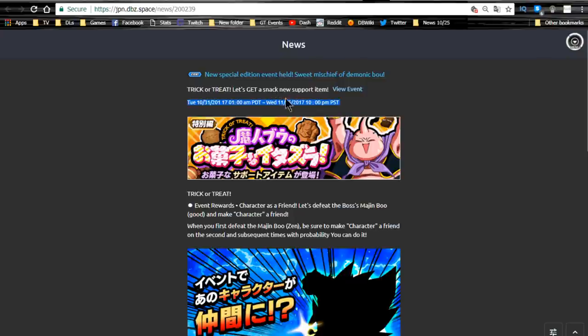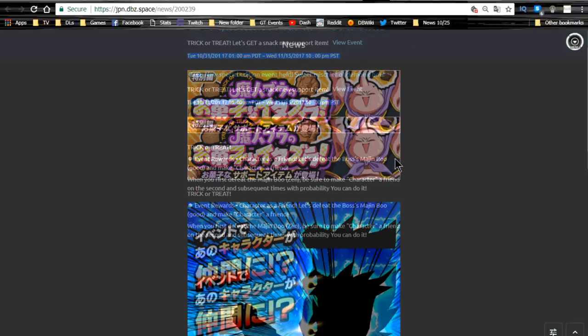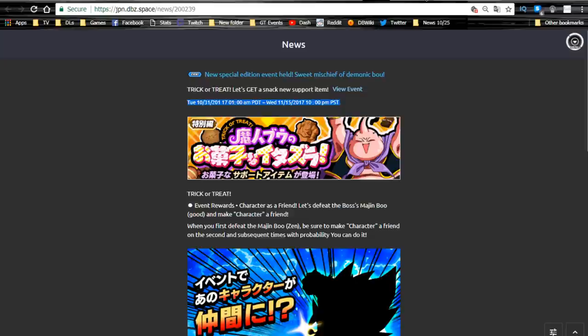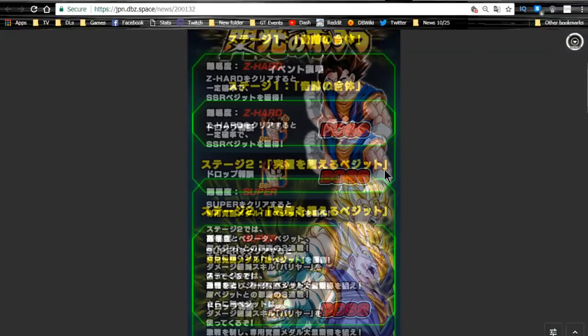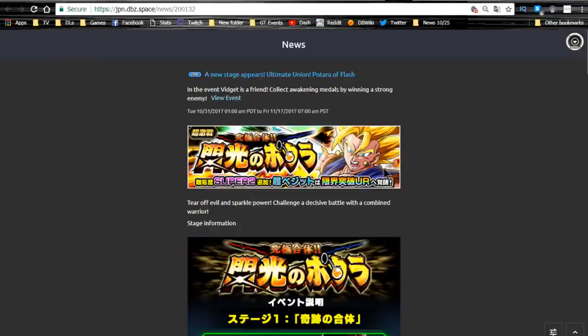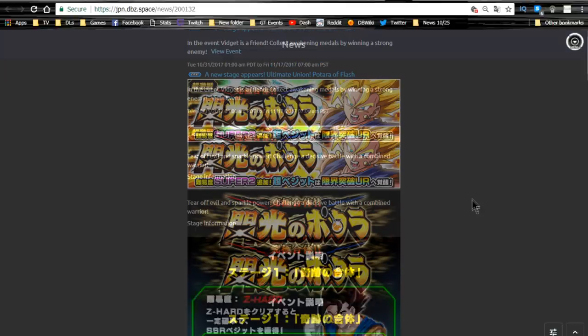The Trick or Treat event on JP ends 11/15 — same as global, for the Candy Vegeto. I have one on JP but might grind it out more. Next, a new stage has appeared — Ultimate Union, Potara of Flesh — the physical Super Vegeto stage. It's currently available daily until 11/17. You want to grind this out as you can get 77 metals. Base form Vegeto is farmable from the Z-Hard stage — get him to super attack 10.